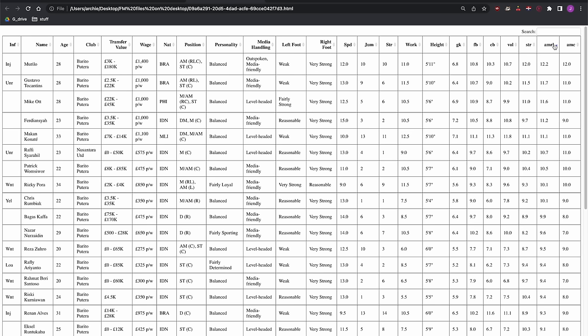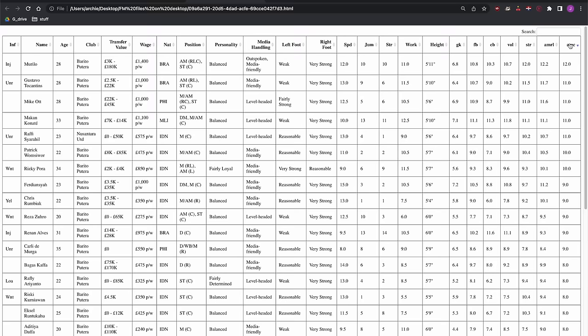We've got loads of tens and wingers — we need to make sure they all fit. We've got a 10 who can play up front, and wingers who can play up front too. Murillo, Tocantins — we've got wingers who can all play up front. So we don't really need to go with wingers; we're just going to put players in slightly odd positions. For seven games, we just need to get one or two wins.